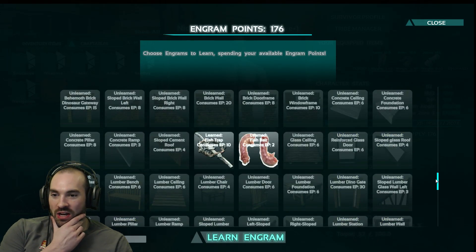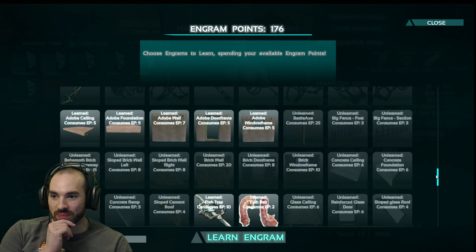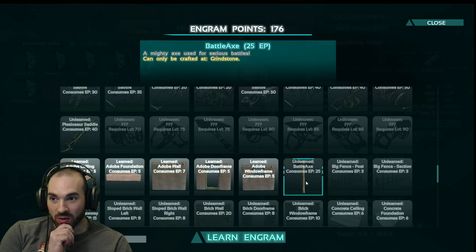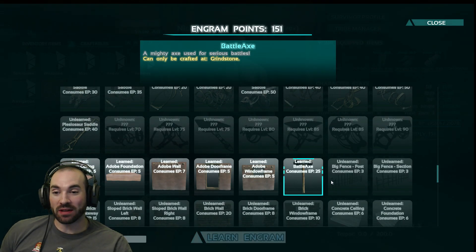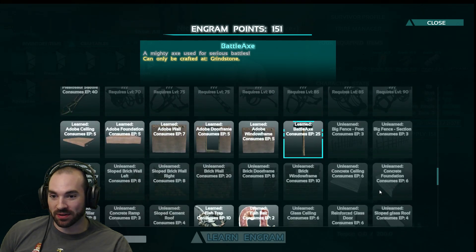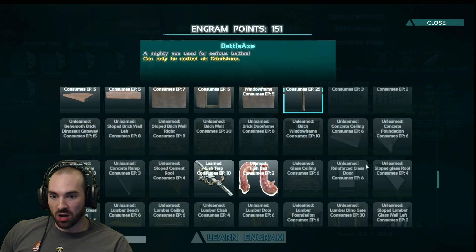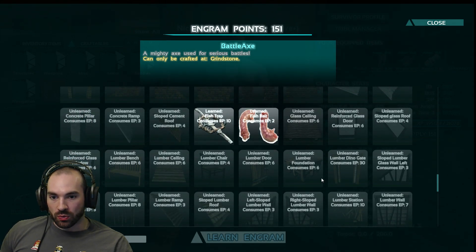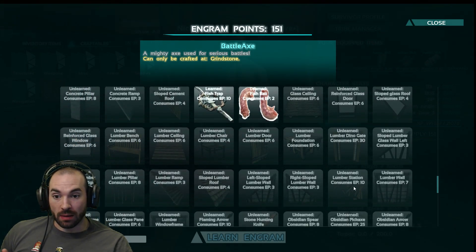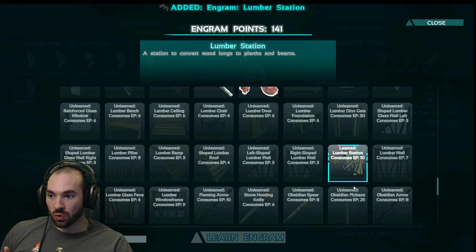I've got some ingrams to load in, and we're gonna go down here to our thing and I'm gonna learn some of this stuff. A mighty axe for serious battles — well, I'm about to test out a mighty axe, that's what's gonna happen. We can learn some brick stuff, some concrete stuff. I'm gonna hold off on that. I wanna make sure we get all the crafty stuff. Lumber station, here we go — we gotta learn that.